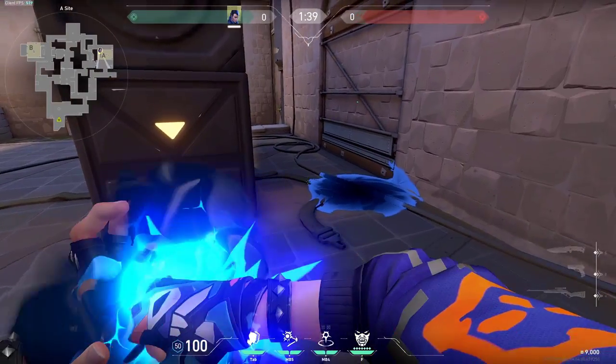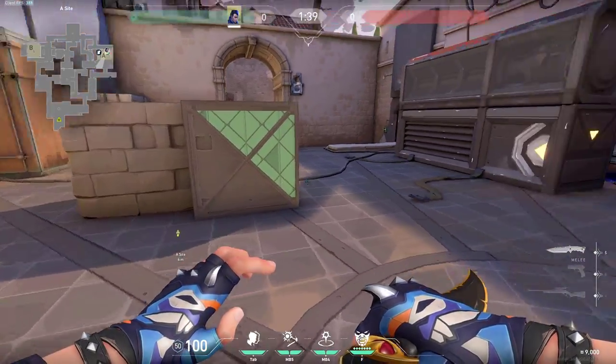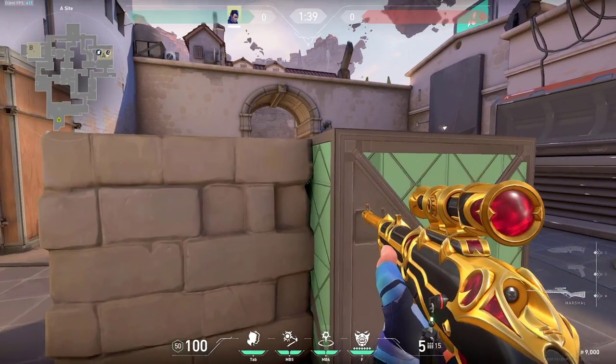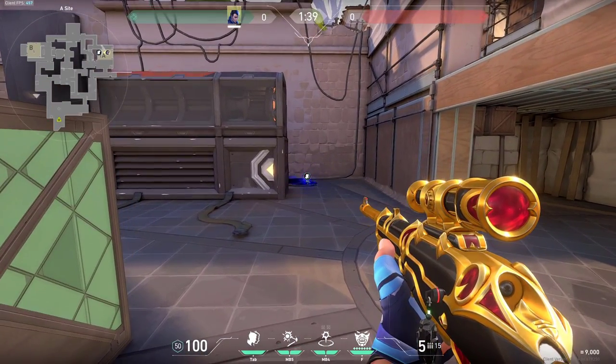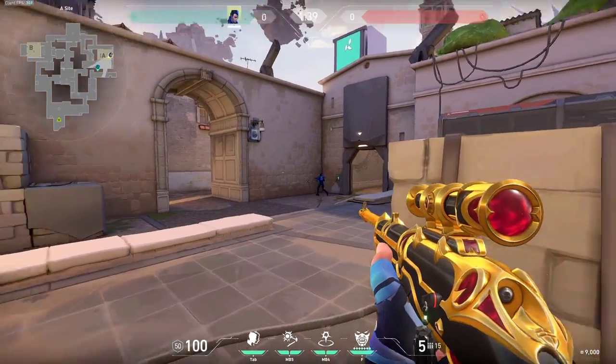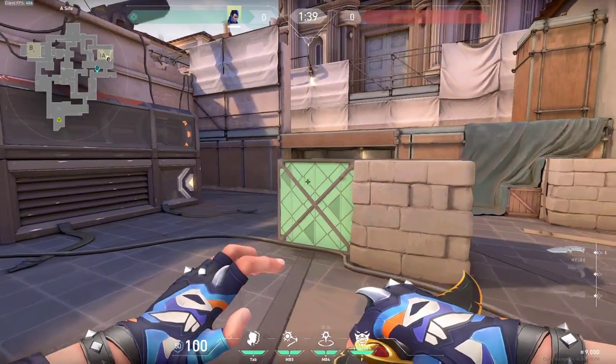Another thing you can do is place your clone right here at the generator or right here at these dices, then stand behind the other one. So when the enemies are coming to the side, you just simply spawn the fake-out — either here or here. When they will be shooting at him, they will get flashed and you can peek from the other side. Very simple to do and it is very effective.